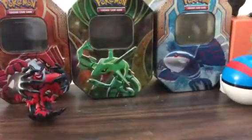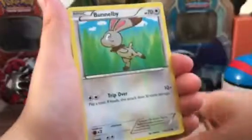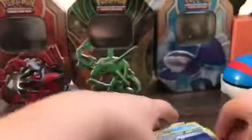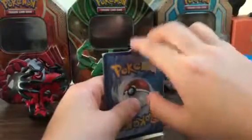The Clawitzer Break — it's pretty hard to find, I've got to admit. A Revive, the Professor's Letter, a Bungie, a Lysandre, a little Eevee, an Edgy Card, a Handscopia, and a Kyogre Spirit Link. What the crap? If we pull a Clawitzer Break, we're gonna freak out.